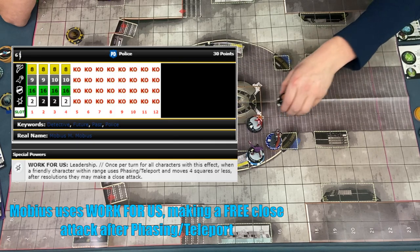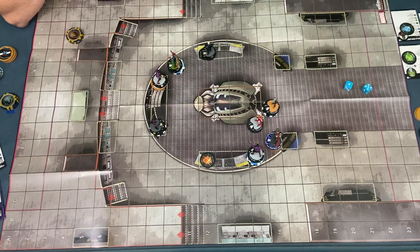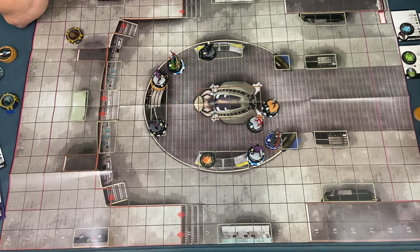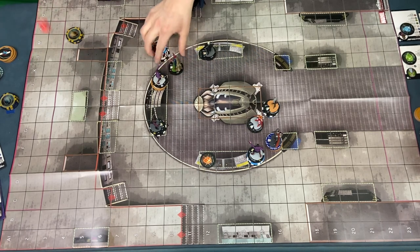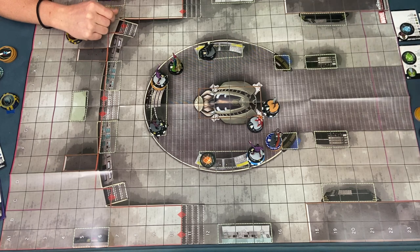Phasing to here — free attack? Using Mobius and Mobius' work for us. He's a 10. If that hit somehow — I have shape change with her. Provision. Thank you so much, I didn't remember that. Good job. Alright, it's your turn, man.